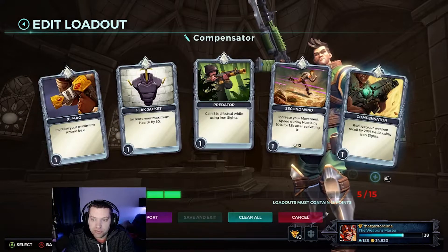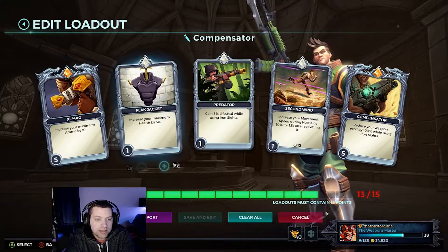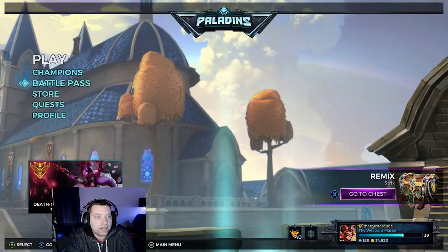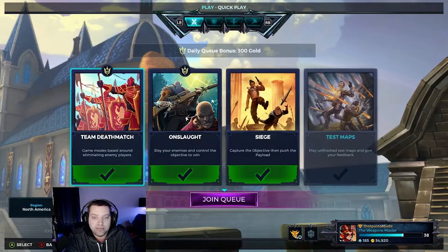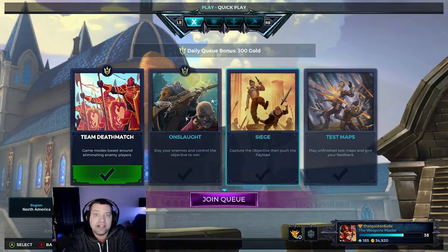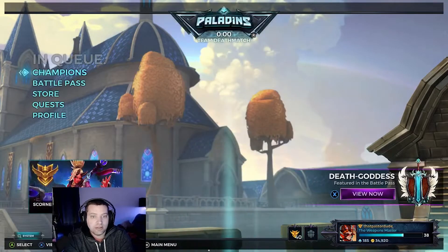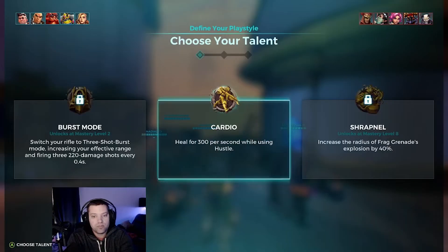Let's go with full recoil reduction, full ammo, and health for the card loadout. Probably the best thing for beginners is Team Deathmatch — go TDM to get used to the dynamics of playing Paladins before trying harder game modes. Siege is probably the most difficult mode because it depends on team comp, strategies, and having specific roles: a damage dealer, a tank, and ideally a healer. When you're first starting, stick to Team Deathmatch only.